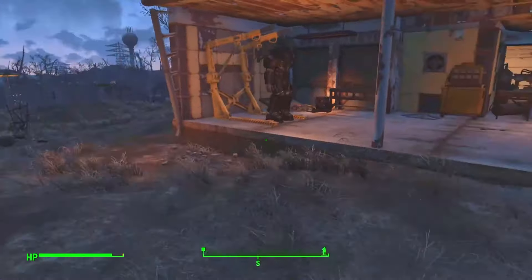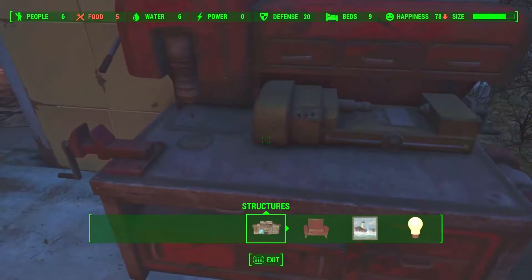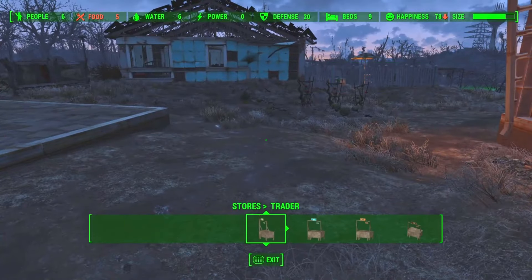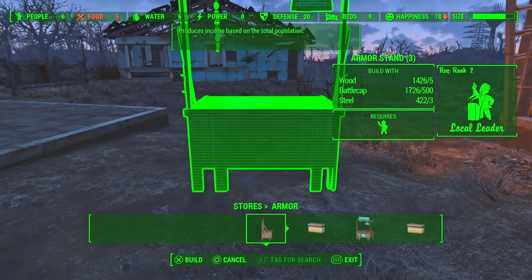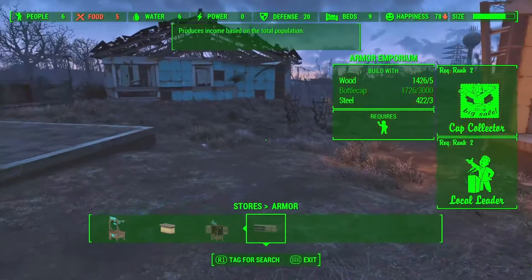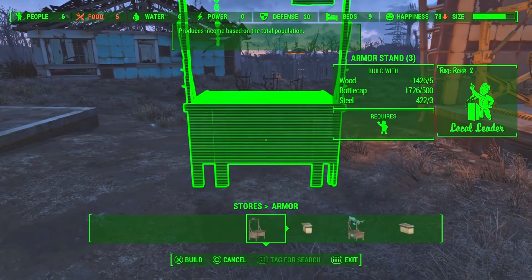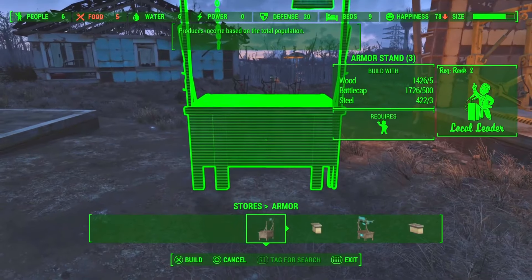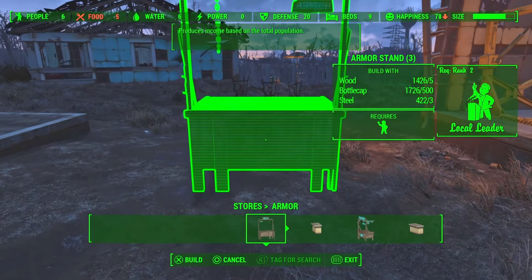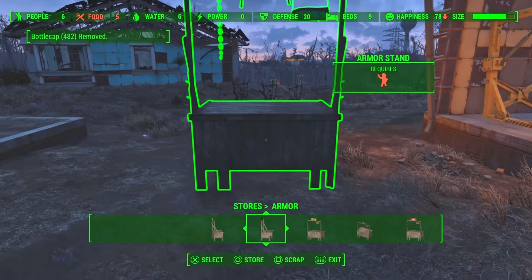To do this cap farm, head to any settlement — it doesn't matter which. Then head into workshop mode and go to the Stores tab. From here, select Armor and build any armor stand. As you can see, the cheapest ones cost 500 caps, meaning when you do the actual glitch, you'll be earning 250 caps each time. If you use a more expensive armor stand that costs 1,000 caps, you'll earn 500 caps each time. So try to do whichever one you can afford.